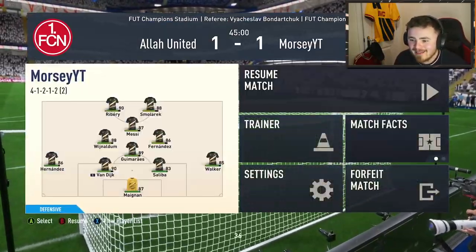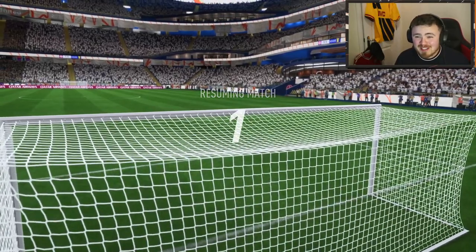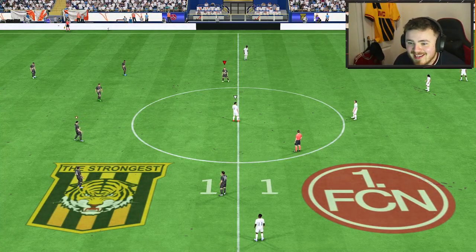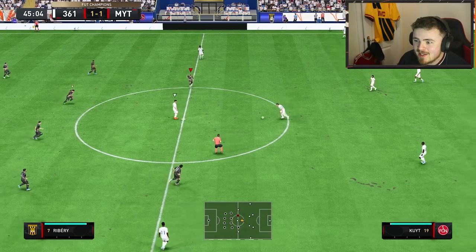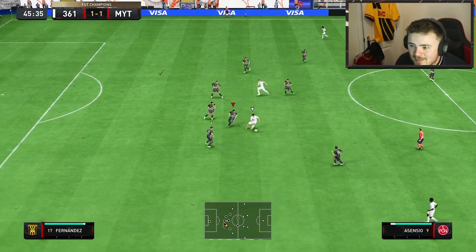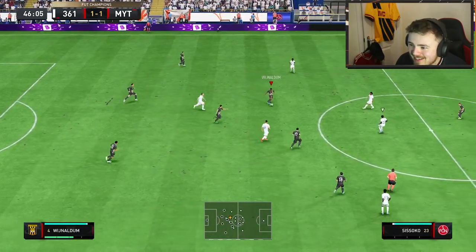Enzo Fernandez's first initial impressions - he feels premium, he feels good on the ball. Very nice to jockey with and track runs. He looks quick, a little bit lively. The actual control is quite nice, the driven stats are decent. Shooting - we haven't really got a chance yet. But the range of passes looks really good, the vision's there, he's picking passes. Nice bit of power on it as well. He's getting to his destination. Another interception right there - it's looking lively. I just love that debut goal with the lad.